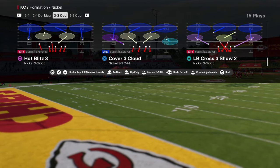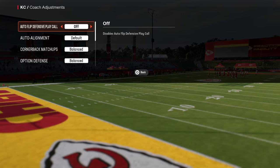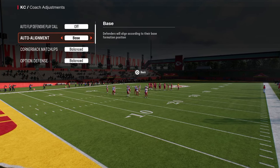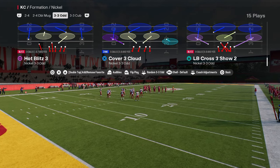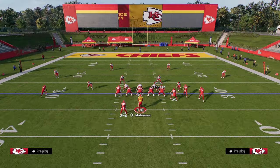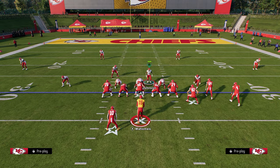Here it is — Nickel 3-3-5-odd, Hot Blitz 3. We're going to have auto flip defensive play call off, and auto alignment set to base. It's going to make everything a little simpler. All you're going to do is simply spread your linebackers and pinch your defensive line, and that's pretty much it.